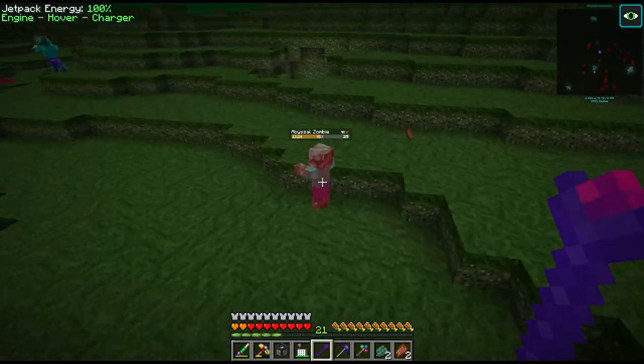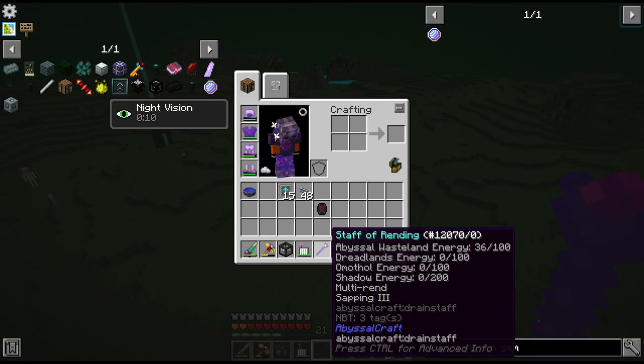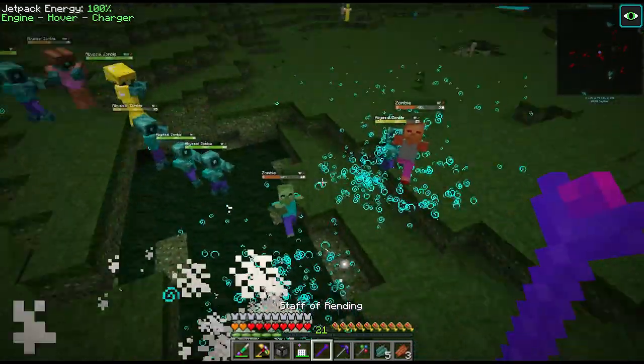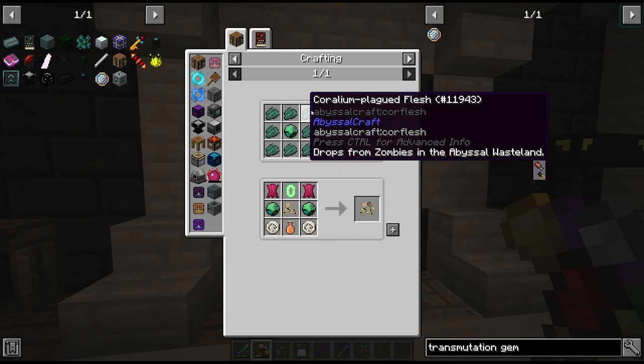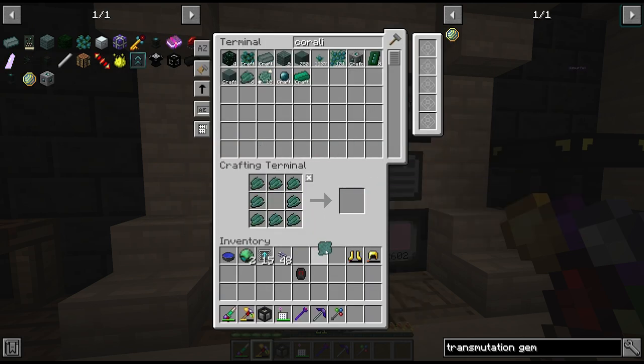To upgrade the book we need to kill some of these mobs with our staff, which should give the staff some charge. As you can see here in the Abyssal Wasteland energy, we're at 36, but this shouldn't take too long especially since we have some enchants on this wand. Once we reach 100 we get this Abyssal Wasteland Essence, which we can then craft with some of the flesh those guys also drop into the skin of the Abyssal Wasteland.